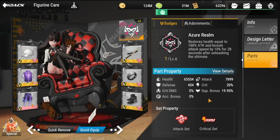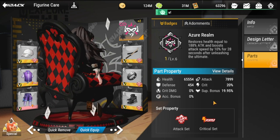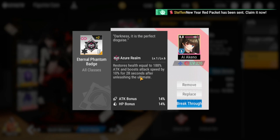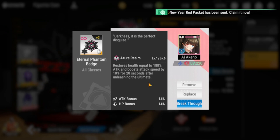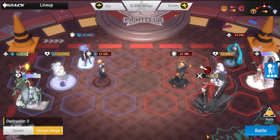She brings a lot to the table. For her badge, the recommended choice is the Eternal Phantom Badge — health equal to 188 attack, and boosts attack speed by 10% for 28 seconds after unleashing the ultimate. That should be her staple badge. If you don't have it, the replacement is the End Time Ultimate Badge, which boosts damage by 20% when unleashing the ultimate, stacking up to five times and lasting until battle ends — similar to what's equipped on Zarola.